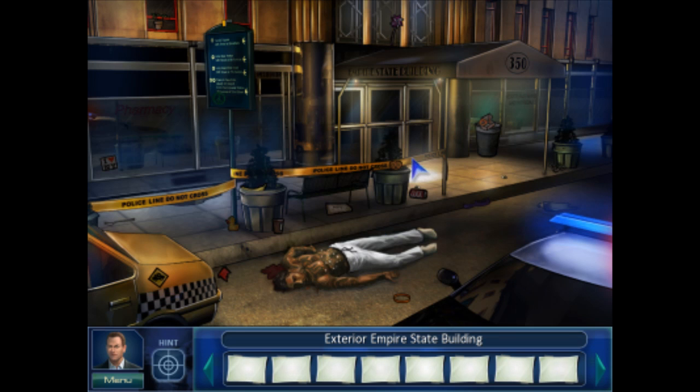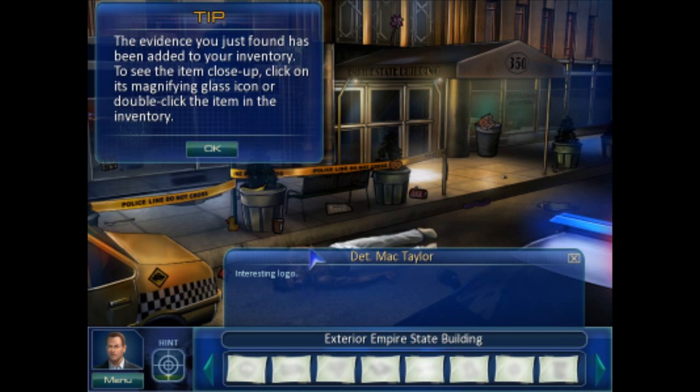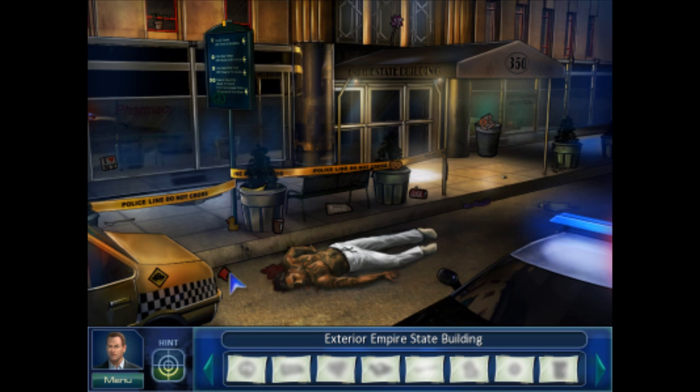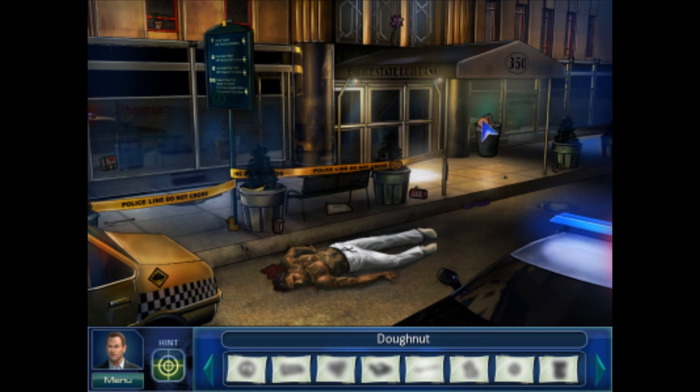Alright, so the first thing you always do in these cases is you start picking up random items. It's like a small piece of synthetic fabric of some kind. You just notice something that pops out, and then as you keep going, you'll see on the bottom here it starts telling you the things you're looking for.